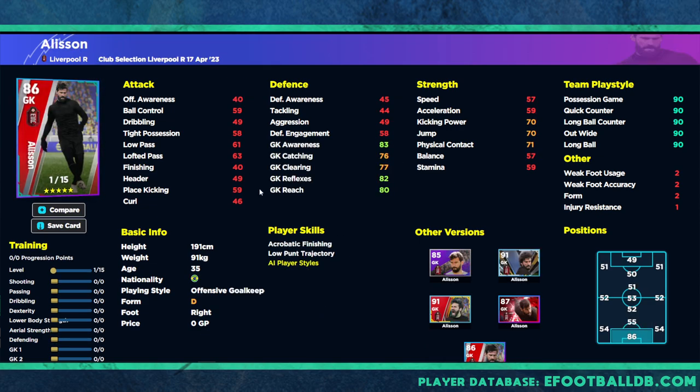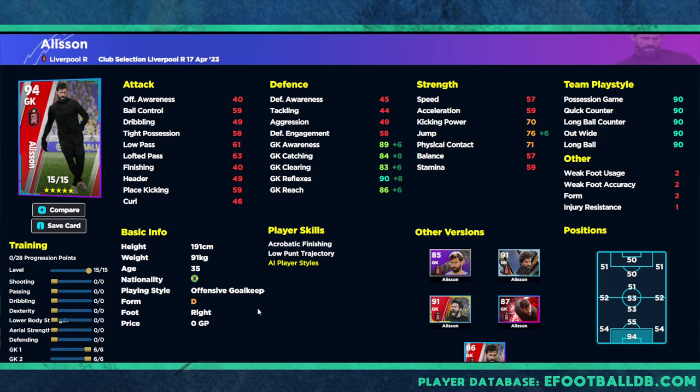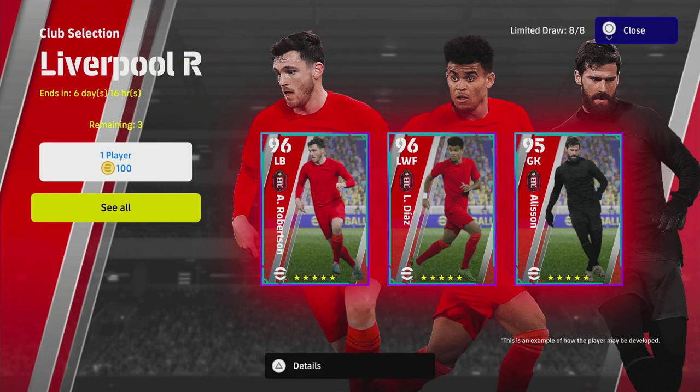Last but not least, Alisson — a traditional goalkeeper, very good keeper I've used quite a bit. But with the changes in the game, once you get him to 90 reflexes you'll have to make a lot of manual saves. He's a good keeper but there's a dime a dozen of these. He has some good player skills and low long throw and low punt, but I don't like that he has D-rating this week with only standard form. To summarize the Liverpool pack — I'd recommend Diaz and Van Dyke. Robertson and Trent are monstrous if you play wide wing-back positions, but they're hard to recommend broadly since many people prefer defensive fullbacks or winger-style players. That's it from me — peace!